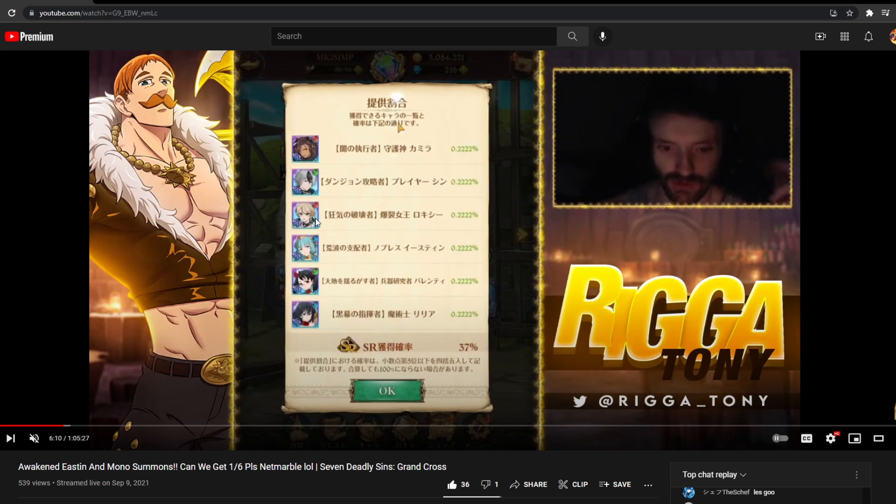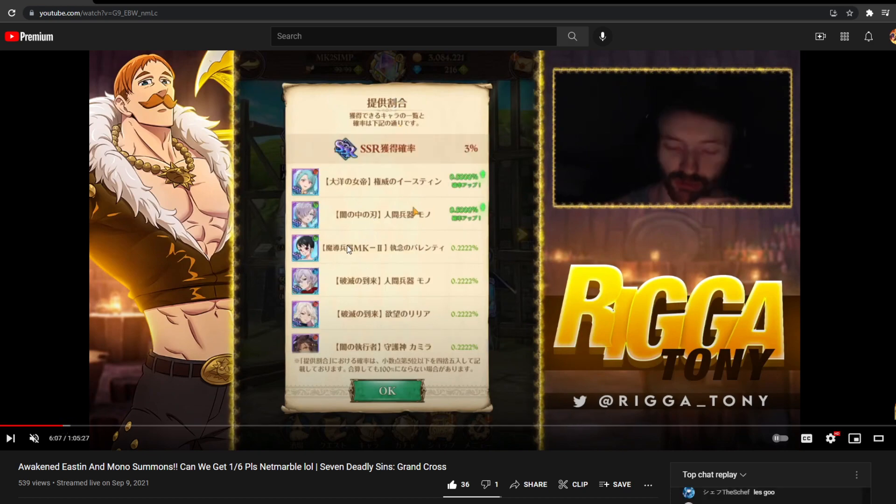The full banner has Camilla, Shin, Red Roxy, Blue Easton, Green Valentine, and Blue Lilia. The only unit I'd consider somewhat meta is MK2 — I've never seen the others in PVP besides Red Lilia, and the occasional Camilla every few thousand matches. Ever since Pierce died, Blue Lilia has been completely useless. On top of that it's only a 3% SSR rate, so very low chance to even pull an SSR — even though I had some insane luck on this banner.